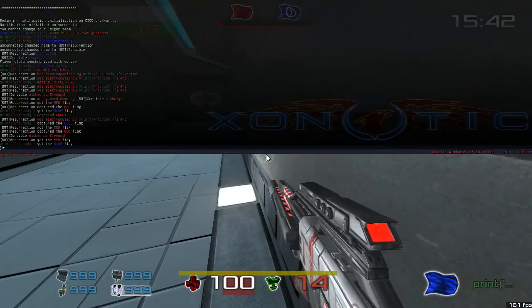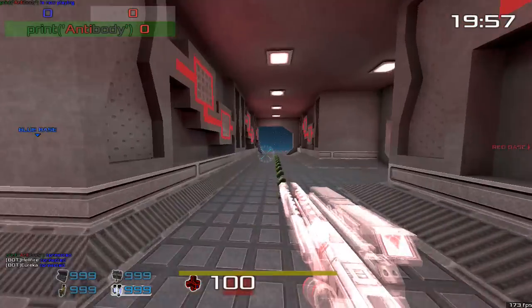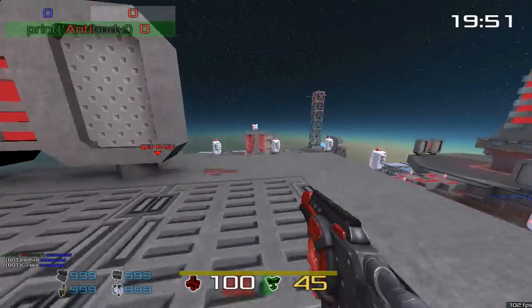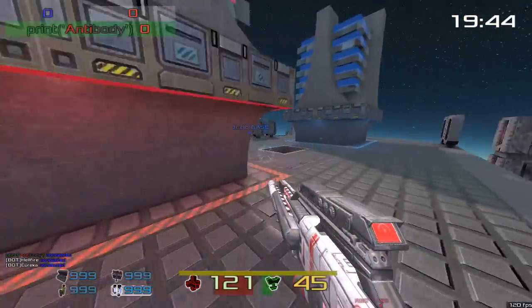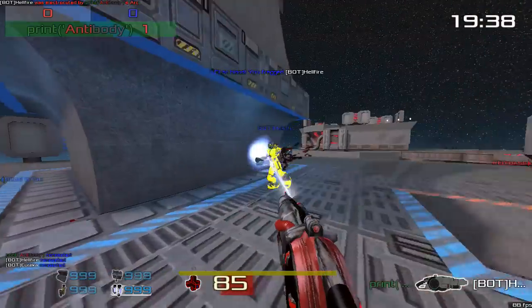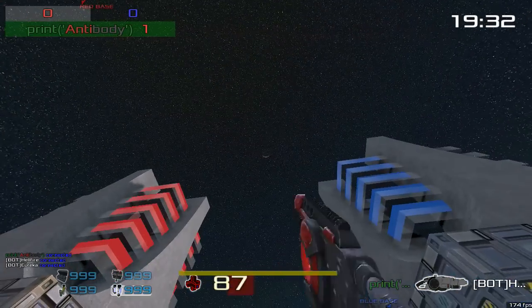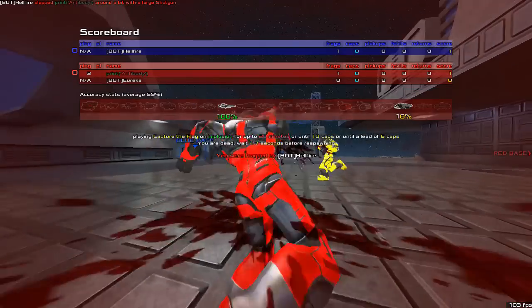Let's move on to the next map. This next map is called Implosion — another capture the flag map, originally by one of my good friends Mintox. This one is an open kind of space floater. It's pretty darn open but it's got a great layout of jump pads. The Vortex is way up here where it spawns.